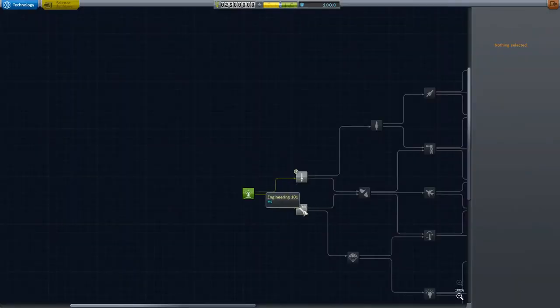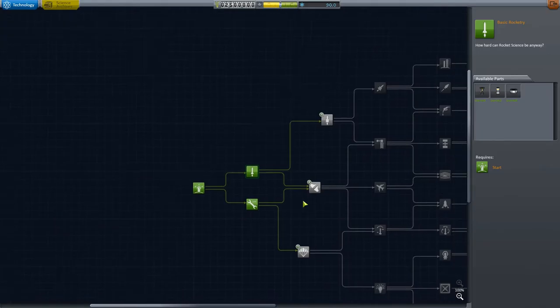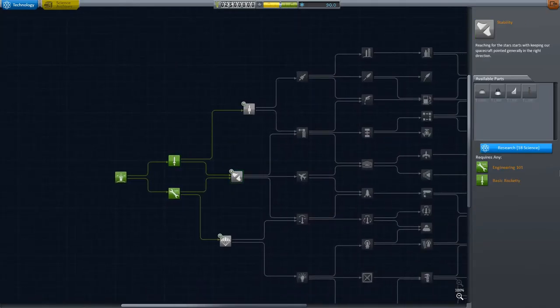I shall not tell you how I did that, but we're gonna need basic engineering. We're gonna need that stuff, and we're gonna need some stability. I gave myself a hundred science.